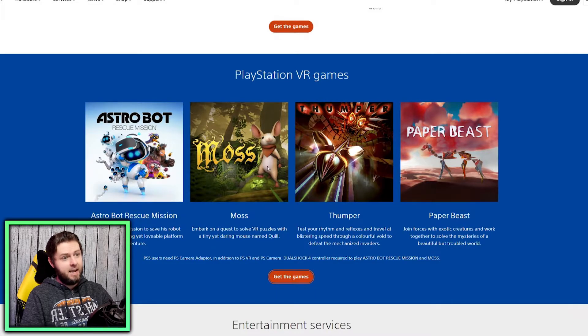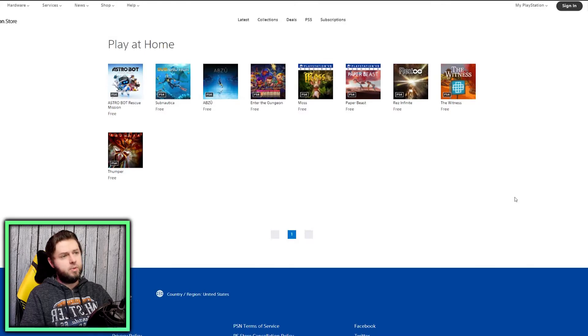Moss made the cut — in my books, one of the top five VR games I've ever played. And you get them all for free: Moss, Paper Beast, Thumper, and Astro Bot Rescue Mission. You hit the link right there to get the games, and it shows you all of them.